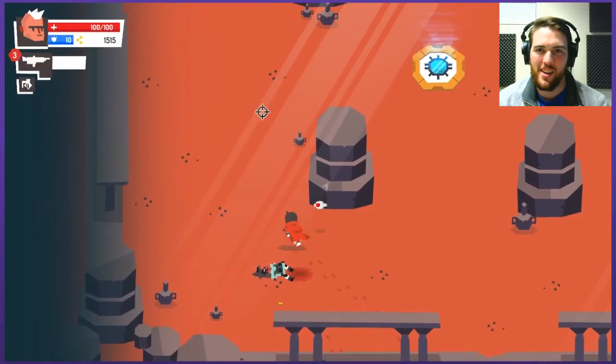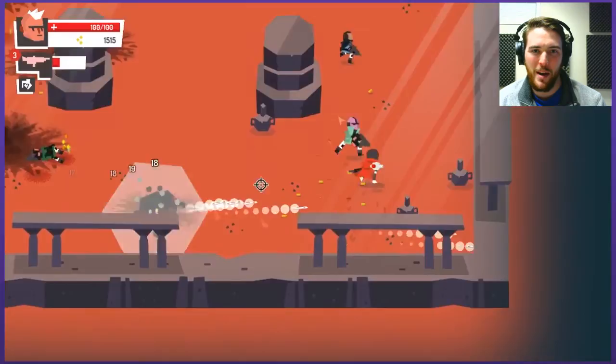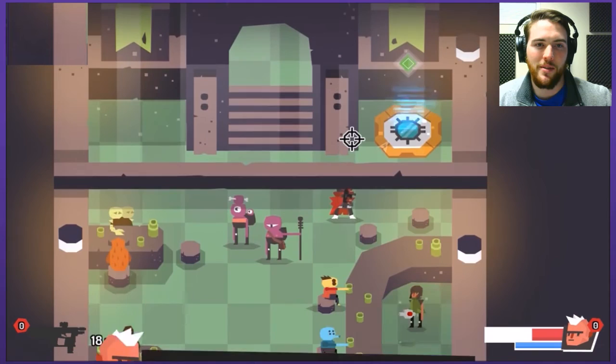I don't know if I outranged these guys or if he just screwed up a little bit. Get a couple good grenades — I might be able to take out the main thing. So once you take out the boss, you can teleport yourself back to the bar. You have returned. Thank you, human — take these plans to enhance your weapon with our ancient knowledge. Our teleporter will bring you back to your spacecraft. Ancient gun knowledge — awesome sauce.